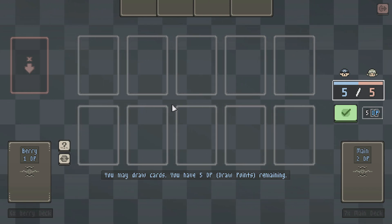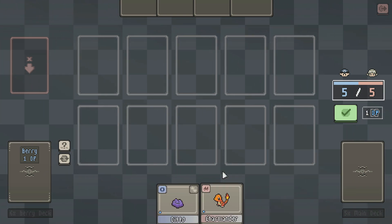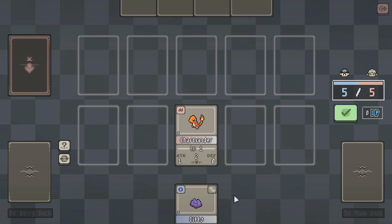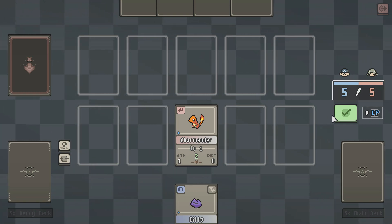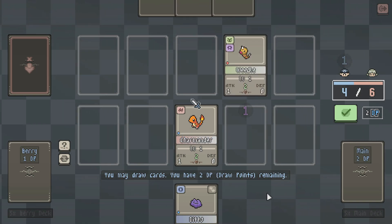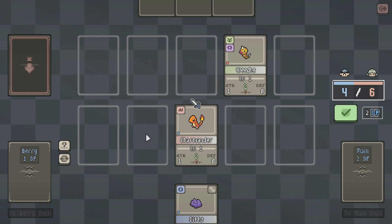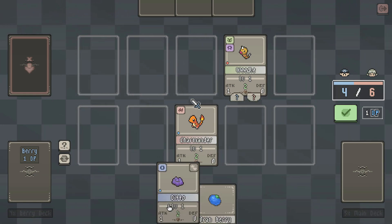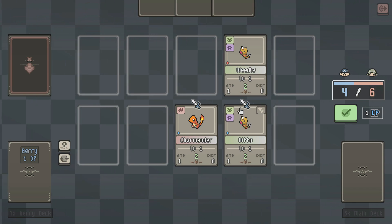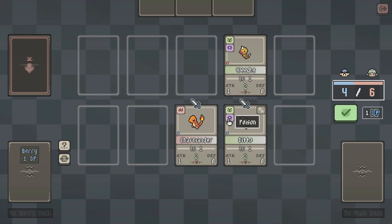First impression so far: pretty good. I think the battling is a little weird to me, but that's okay. We have two DP — let's draw a berry and put out Ditto. That's so cool. I really like Ditto a lot. I don't know how rare that is, but pretty nice to have in the beginning. Let's attack.